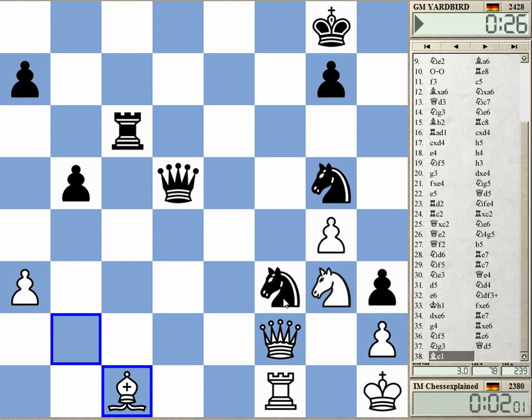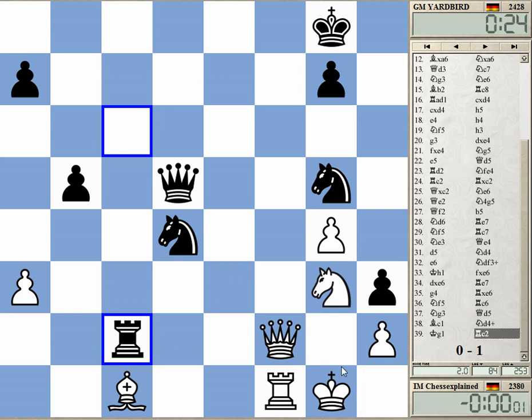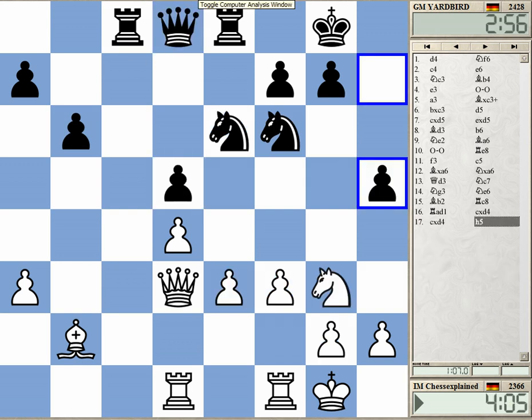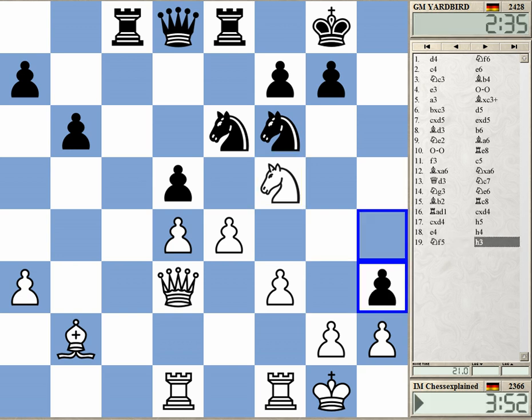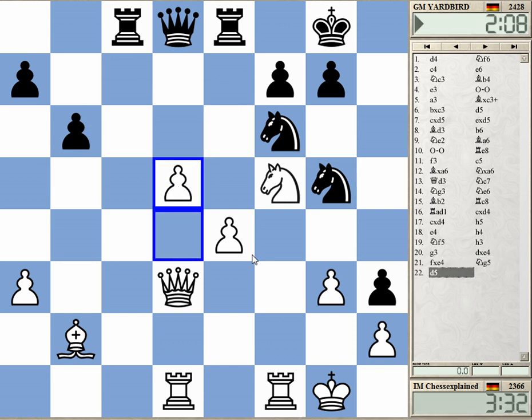I have many ways to win now. I'm pretty sure this cannot be too great for black. So d5 is the move. White isn't in excellent shape but d5 is the right move — white is almost winning here.